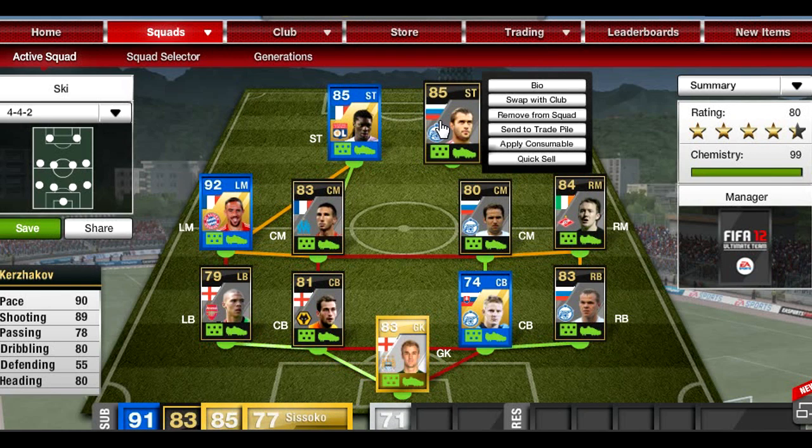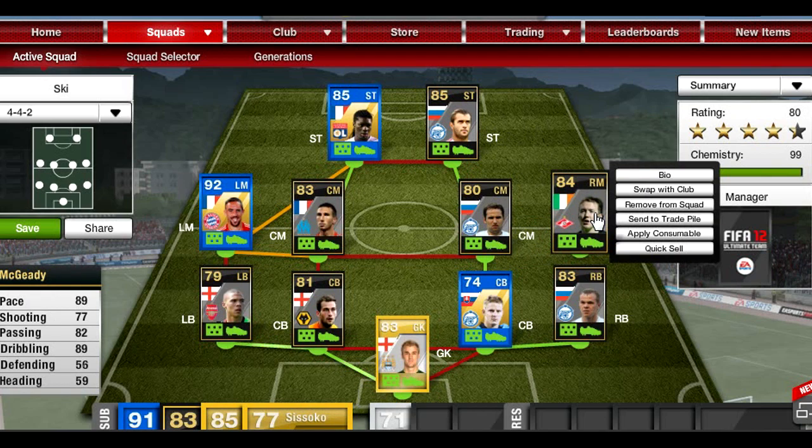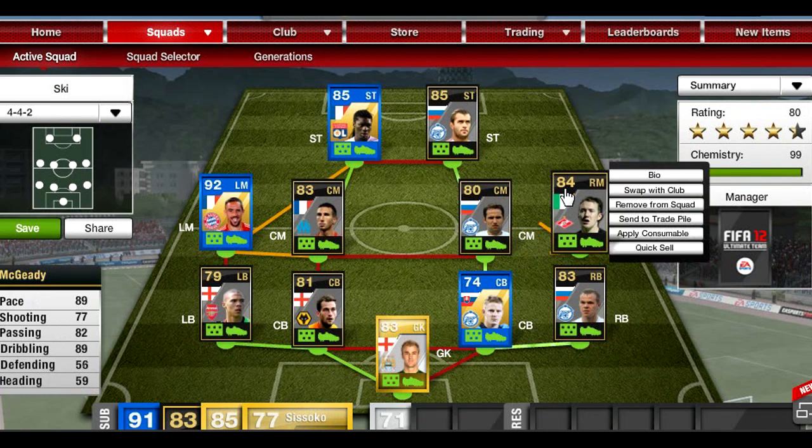At right mid we have Aiden McGeady — this guy cost me 21.5k and he's a pretty good winger. He's got five star skills obviously, he's quick, he gets up and down the flank a lot, and he can score a couple of goals.